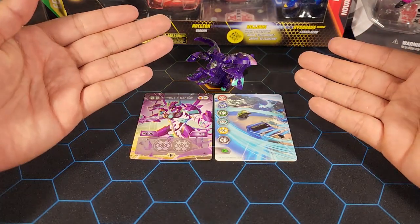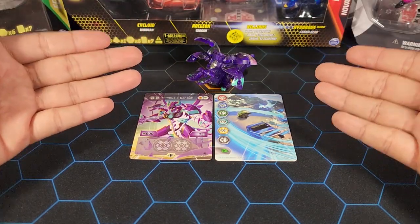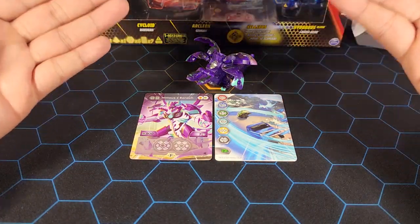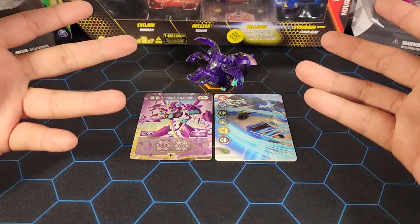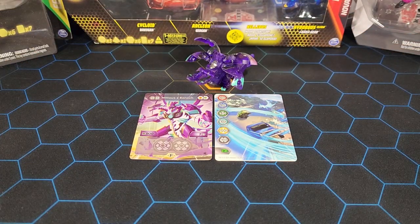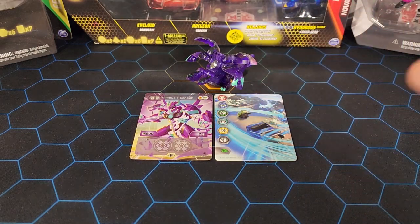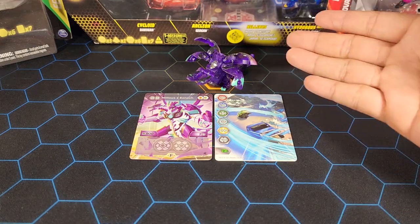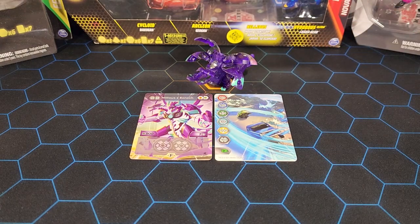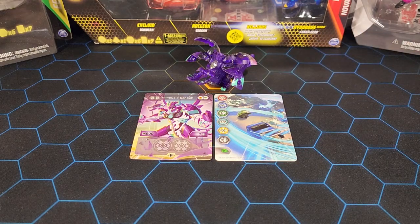That's it for this opening of the Darkus Darkus elemental Nilias x Enoch fusion Bakugan — such a cool one. The Darkus on Darkus is kind of rare since it's a fusion where both factions are the same, making it one of a kind. The stats aren't too bad, it just needs some help from the team. It's a rare elemental and the color scheme looks amazing — except the head, which looks a little weird, but everything else is awesome.